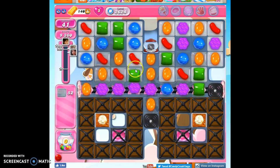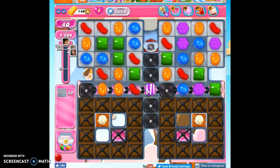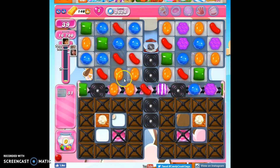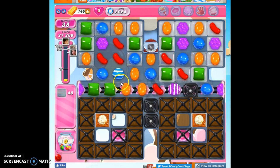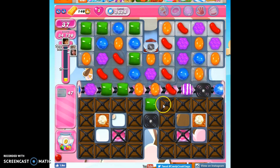I'll keep looking for those opportunities until we get a concentration of colors that allows us to get some specials. Now, we do keep getting more licorice, but eventually we'll stay ahead of that. Here I'm going to drop this down and try to get a stripe. And really, wrapped candies are what I'm going to be going for on this board — wrapped candies can be very helpful.